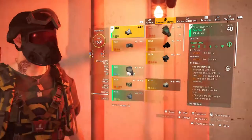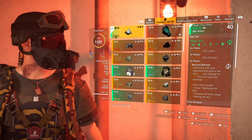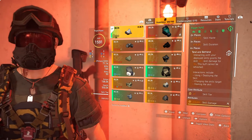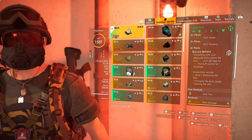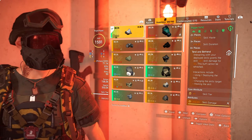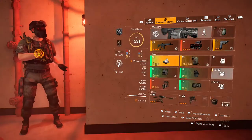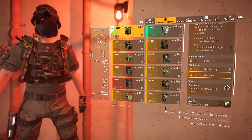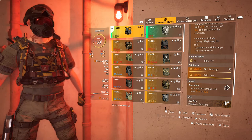The gear set has been rolled all into skill damage and skill haste. The two pieces of the Rigger gear set give you skill haste. The three pieces give you skill duration. And the four piece gives you Tend and Befriend — basically, when you interact with your skills, it gives them 25% extra damage for 10 seconds, and the buff can't be refreshed. For the chest piece, we have the Best Buds talent, which increases that damage to 50%, which is really, really nice. That's quite a lot of extra damage just for interacting with a skill.